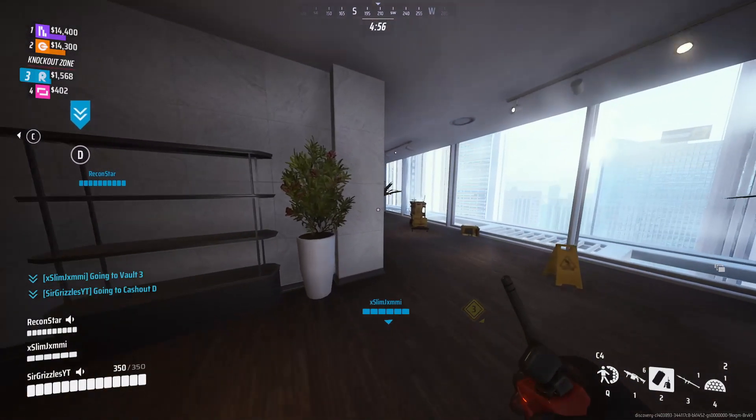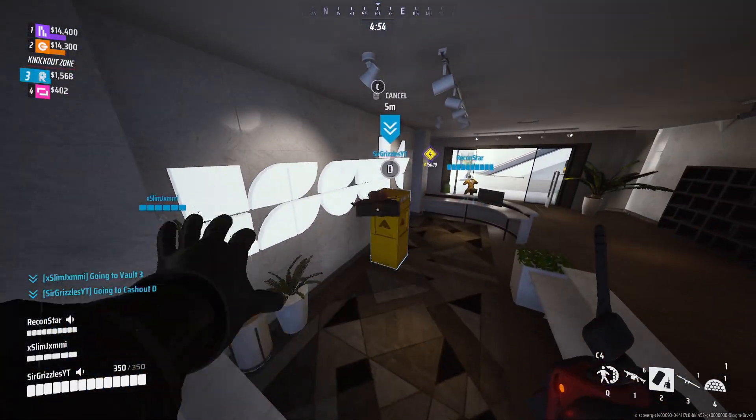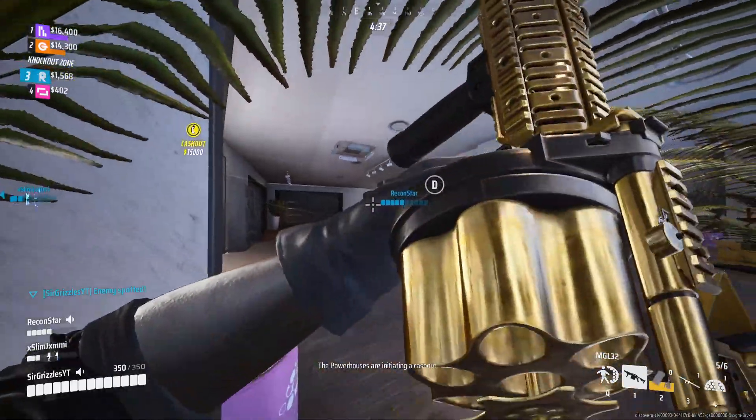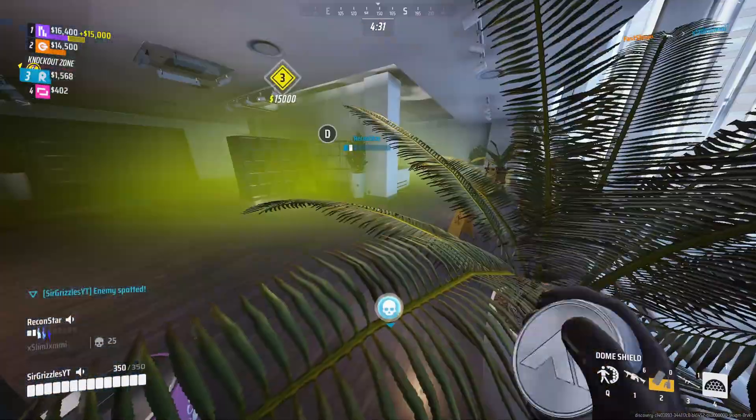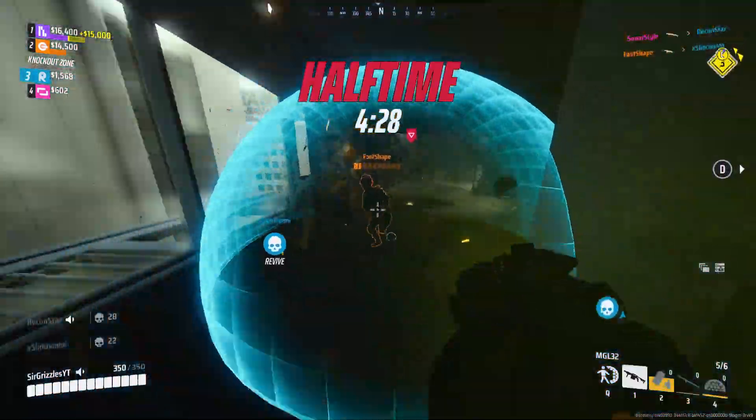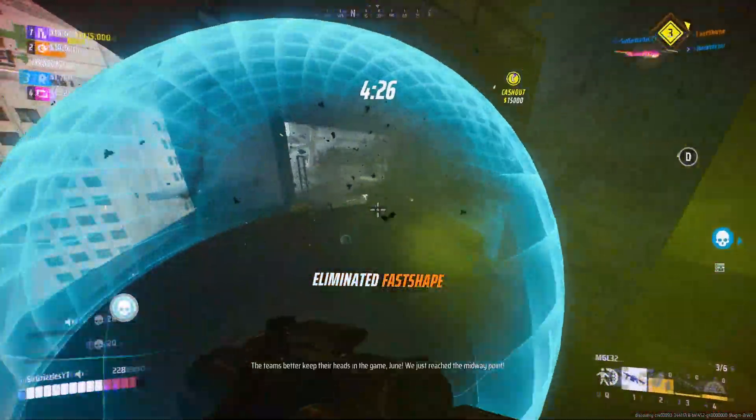After respawning, we decide to protect cash vault D since we have orange team making their way over to it. Before orange even arrives, my teammate gets beamed, so I try and find who killed him. I hear his footsteps to my left, so I put my dome shield down and RPG him right away, and I finish the job with my grenade launcher.